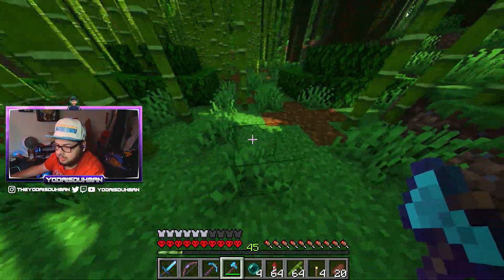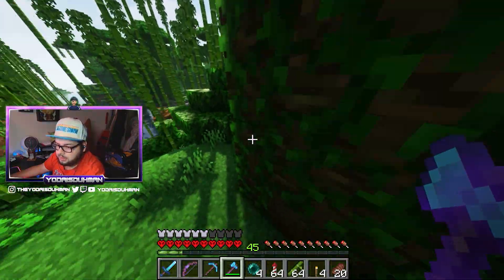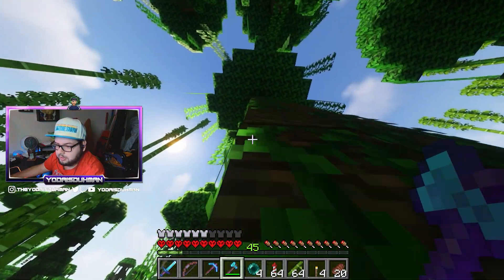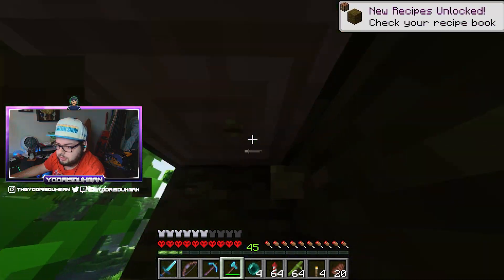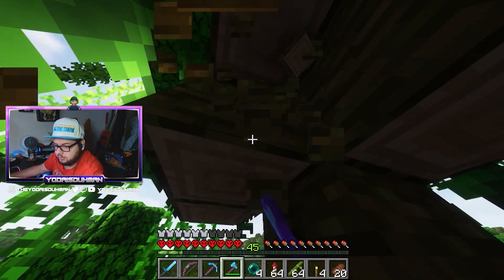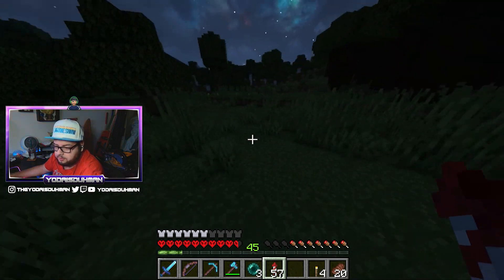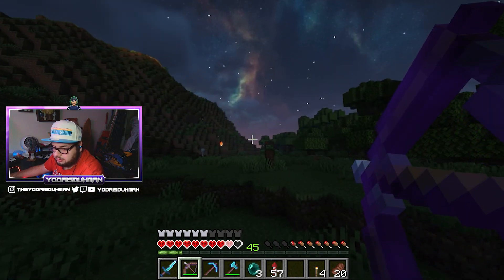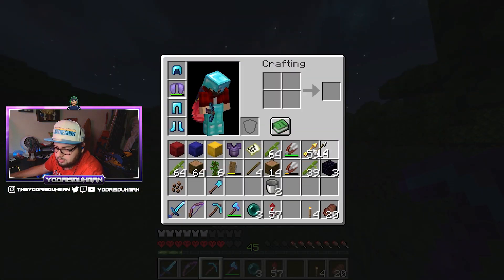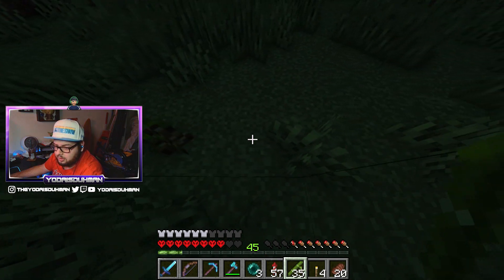We have two stacks of bamboo, so that should be totally fine. I feel like it would be dumb to leave without a jungle tree, so I'm going to cut one down — and maybe grab some cocoa beans as well. Now we have jungle wood we can mess around with. It probably won't be incorporated into the bridge, but it's nice to have. Hello, baby zombie — apparently I'm using spectral arrows, so let's use those first.